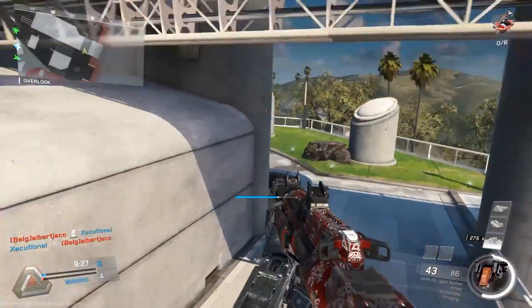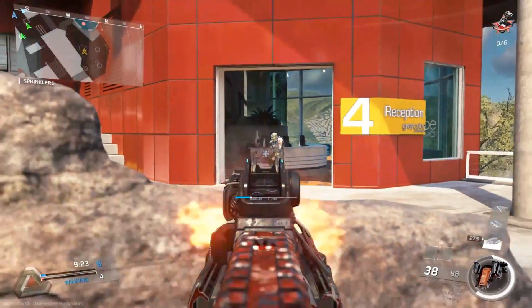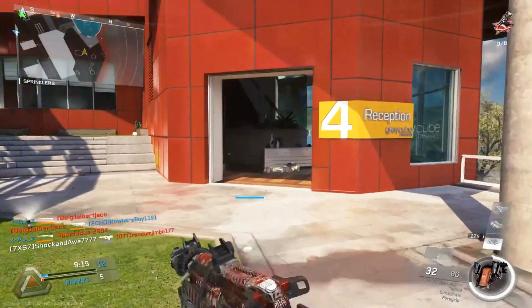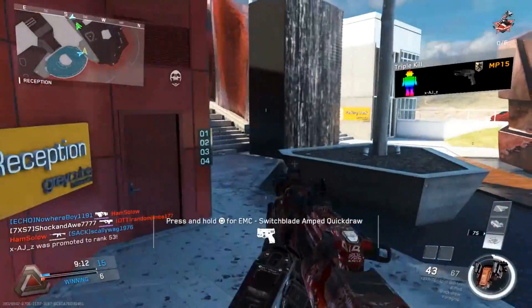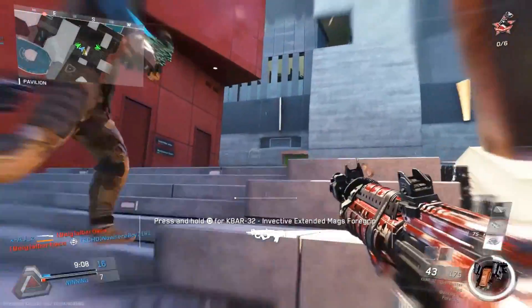It lets me hit the enemy straight off their spawns — get there in time and absolutely destroy them, not even make them think about what's happening. Now if I was playing a 4v4 competitive match I'd be using the ELO sight, Grip, Quick Draw, and Stock. But 4v4 competitive is very different — the meta is very different compared to 6v6 public matches.